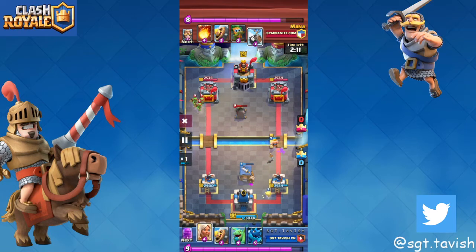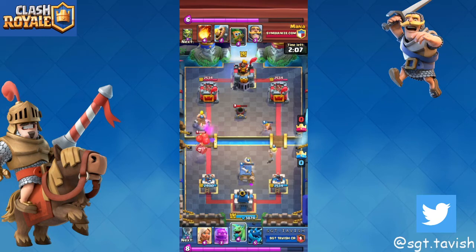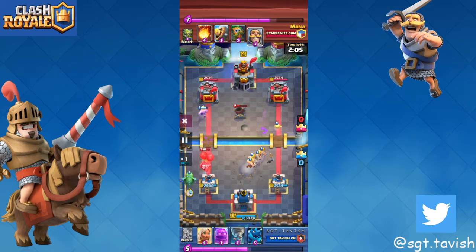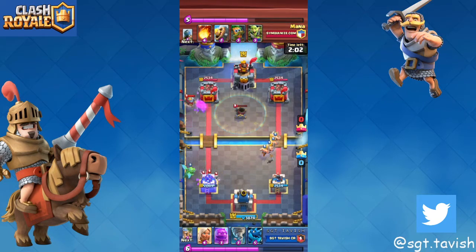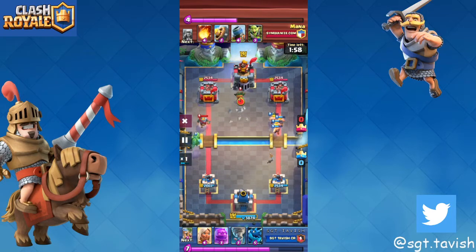The only way you're winning a mortar matchup is in double elixir, or if you have a huge elixir advantage. Right here I should have played my baby dragon onto the spear gobs and my barb barrel onto the skeletons, but that's okay. We have barbs on the right lane — it might do damage, but then that was a really good dart from him so it did nothing.